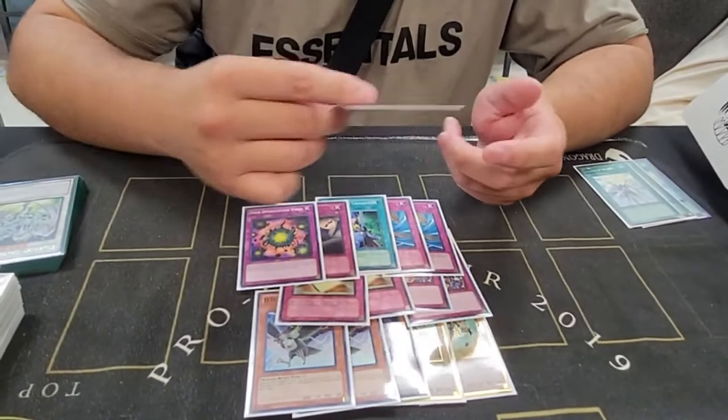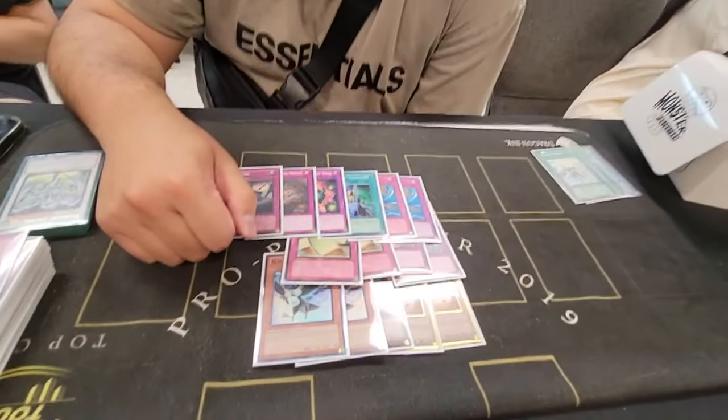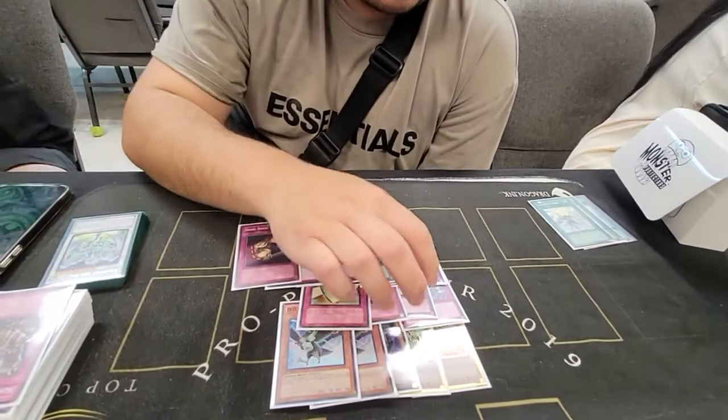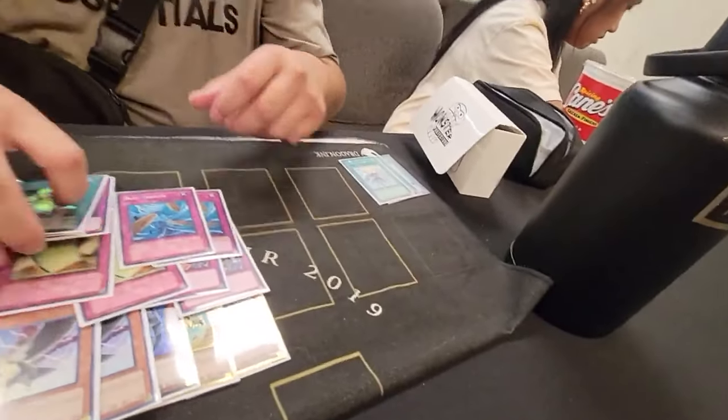2 Dust Tornadoes, Nobleman, Dark Bribe, Deck Devastation Virus, and Transmigration. How was Dark Bribe for you today? Dark Bribe was pretty good when I think people are playing Starlight Road, so I can Dark Bribe the Starlight Road. Right now I do like the side deck, not sure about the Iron Walls. Will you be going to any YCS like Sacramento or Anaheim? Probably not, I just like playing casually. Congrats on getting first place with the OTS!